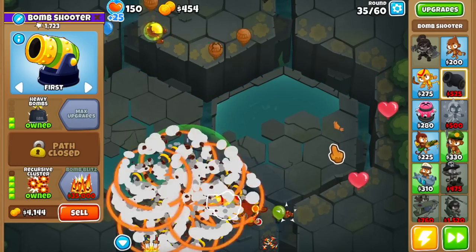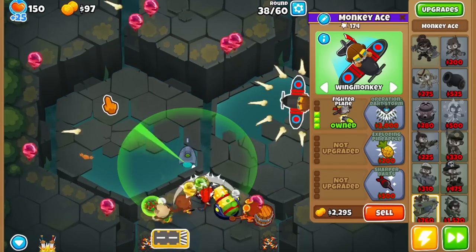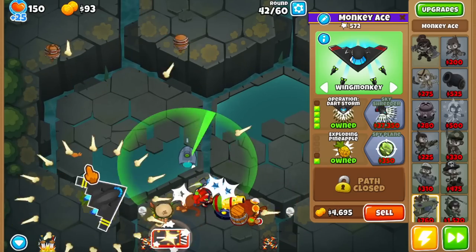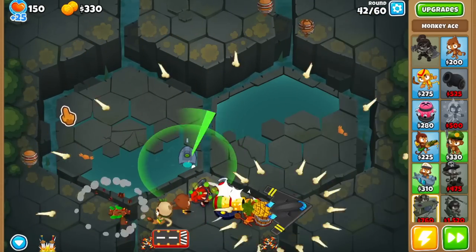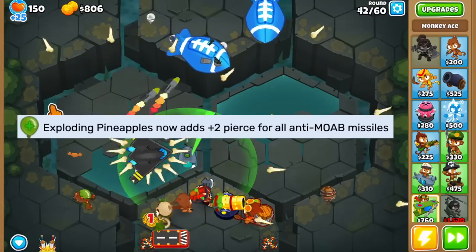The next upgrade is the 204 recursive cluster, which completely takes care of the small bloons. For the MOABs, I'm going for a 310 fighter plane into a 410 Operation: Dart Storm ace, and we're getting the pineapples because that upgrade gives spears to the rockets to chase the MOABs.